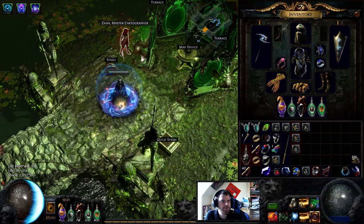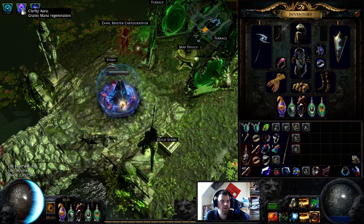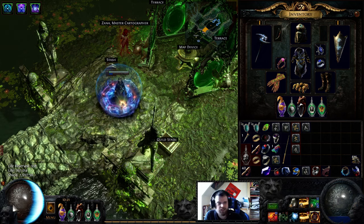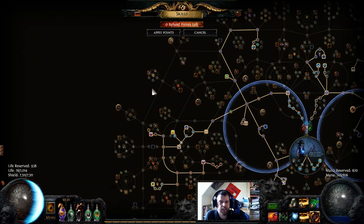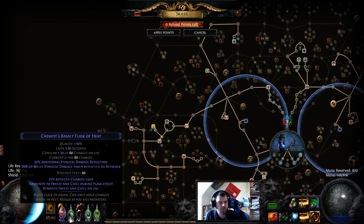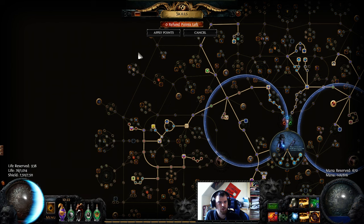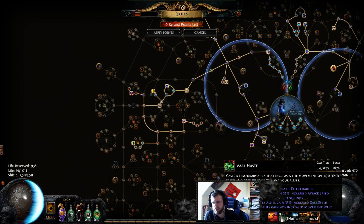For auras I'm of course using Warlord's Mark and Determination. At a later point I actually want to get rid of Clarity and instead run Arctic Armor. I've done the math and just need certain nodes for that, and it will be a nice extra layer of defense where you can just stand still and tank. I was thinking about getting rid of Basalt at that point too, because with Arctic Armor you'll still have some mitigation if you take a hit, and having two flasks means you can almost permanently keep everything up through maps — especially on bosses, where if you keep your flasks up almost nothing is going to touch you.